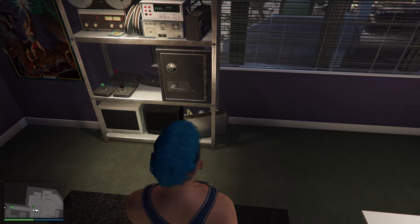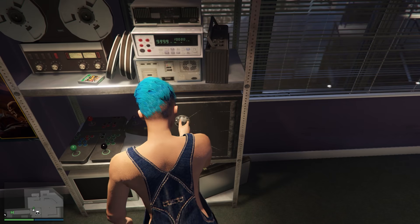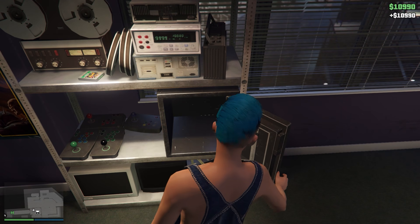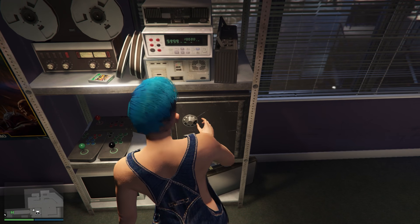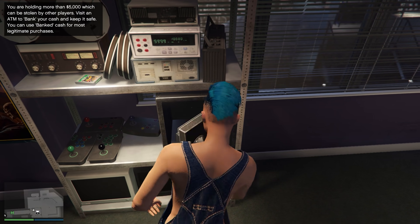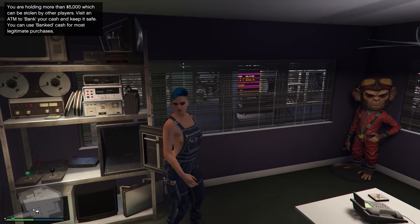On to the next one — unlimited money glitch. For this one he basically is opening the safe unlimited times. What he does is he opens the safe and then presses right d-pad, right d-pad, up, right d-pad, and that lets him open the safe unlimited times. I'm at the safe in the arcade. Basically what he tells us to do is open the safe, collect the money, then press right d-pad, right d-pad, up d-pad, right d-pad. And nope — you just open it over and over. It does not work.